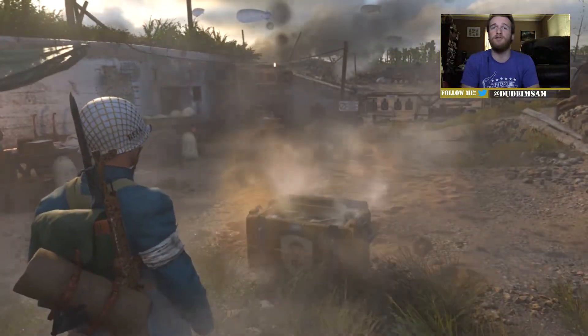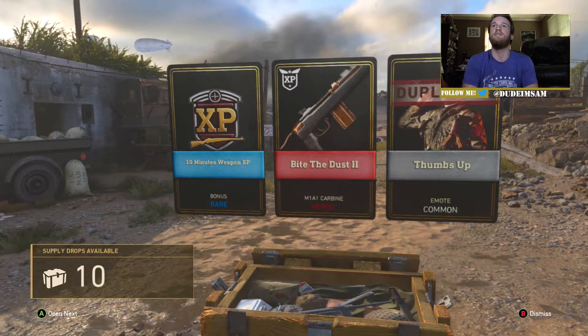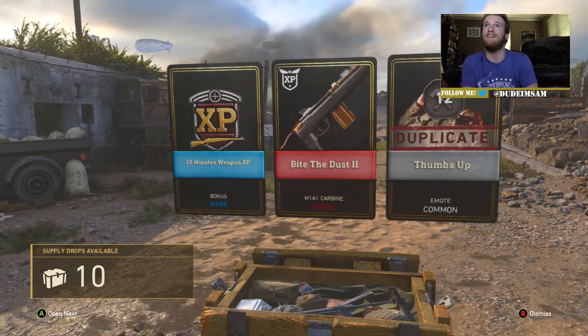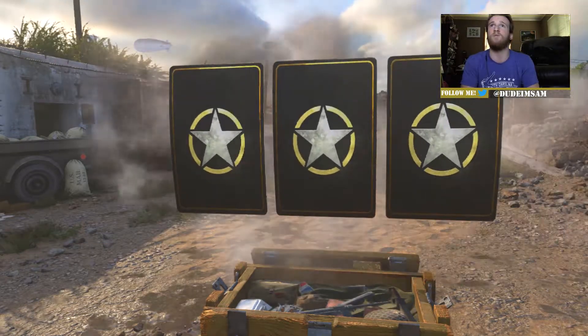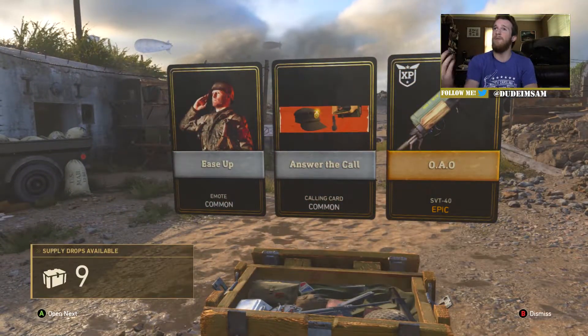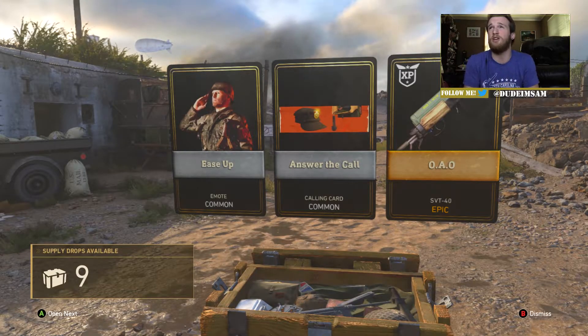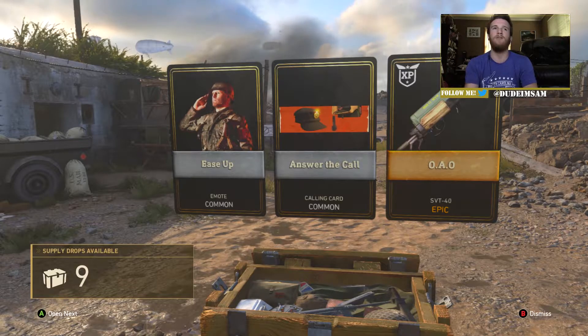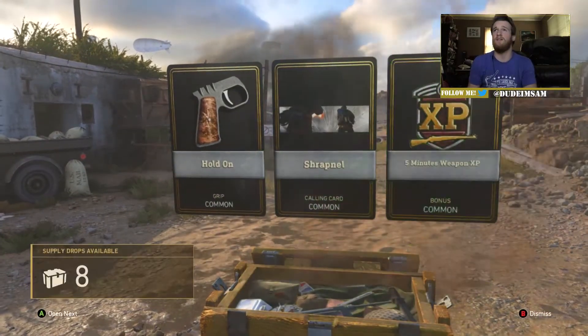Coming in — the first supply drop, let's see if it's gonna be good. We get a heroic something gun. It looks like an M1 carbine I think, and we got 10 minute weapon XP. Let's open the next one — is that an epic? There we go, and we got another epic gun which also looks like the heroic gun we just got, so it looks like we just got two versions. It's the SVT-40. This game updated — I'm not sure exactly what it did.